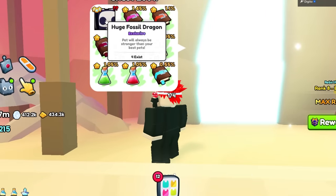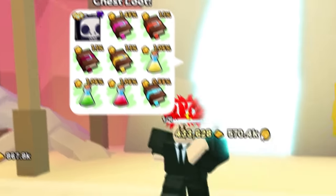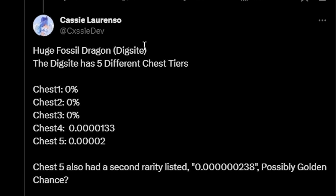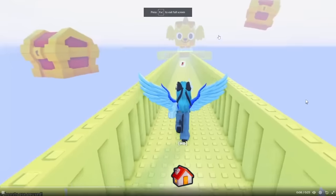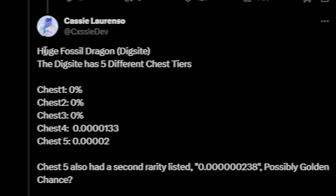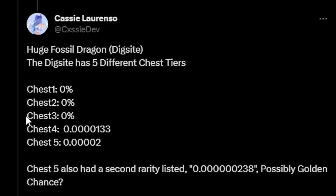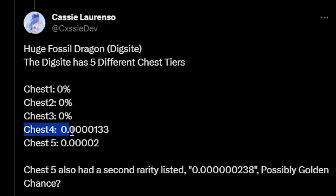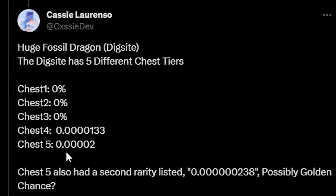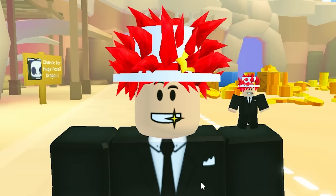What if someone wants to get a huge pet from the dig site over here? Only four of that pet exist, and there's a reason. The percentages of getting this pet are very, very low. We have Cassie over here who leaked what the heaven area actually looks like, and she got some legitimate percentages: the huge fossil dragon is Chest 1: 0%, Chest 2: 0%, Chest 3: 0%, Chest 4: 0.0000133%, Chest 5: 0.00002%. That's just too rare — I'd rather play the lottery.